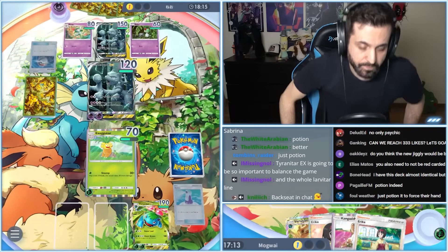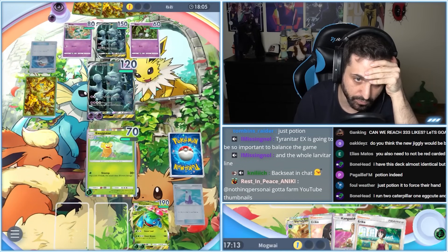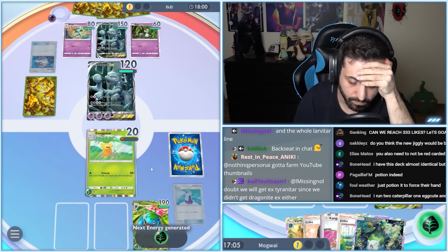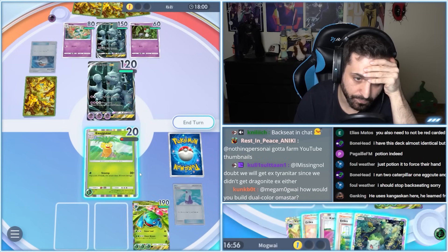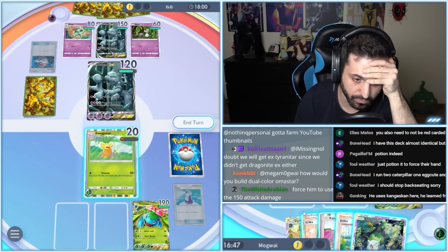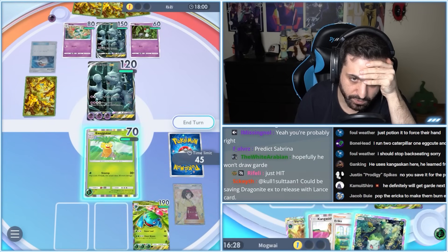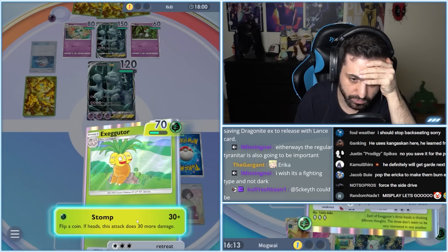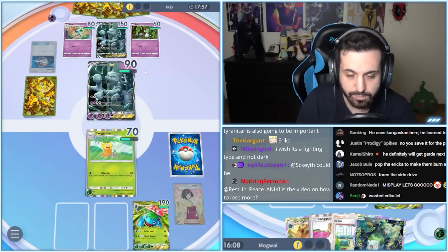We're going to potion and preserve the Exeggutor, though it doesn't matter as much because we need to threaten this Mewtwo. They top-decked another Pokéball — that means they still don't have Gardevoir. Do I Eureka here? The downside is they can potentially pivot into something else. We want this to go down, but we also want to make sure we can power through potions. The moment I drop this Bulbasaur, I'm vulnerable. A Heads here would make potion a problem — Sabrina potion becomes an issue.